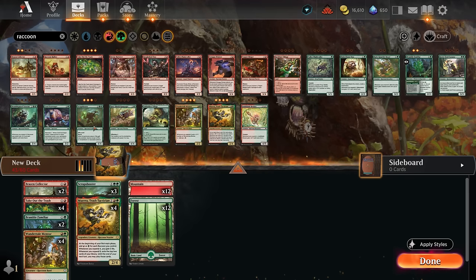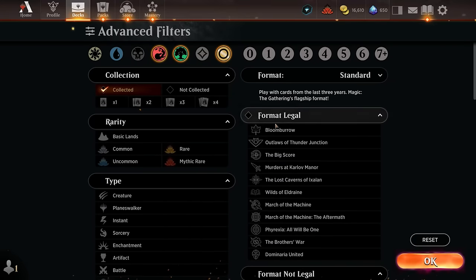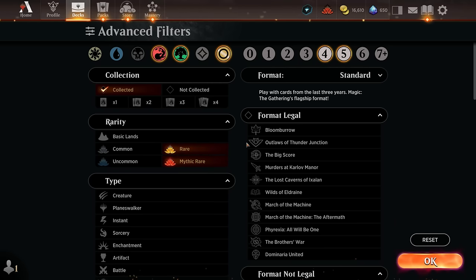The deck is taking shape but we're still missing expensive cards to spend all our mana on. These don't necessarily have to be raccoons since there aren't many expensive raccoons anyway. We'd like impactful four- and five-mana cards to ramp into with our earlier raccoons. It's also a good idea to look for multicolored options since multicolored cards are often better than their monocolored counterparts — so we want red-green multicolored cards at four or five mana, with rares and mythics being preferable.